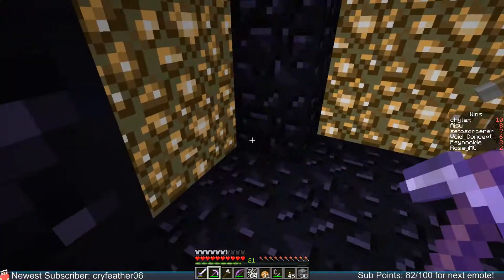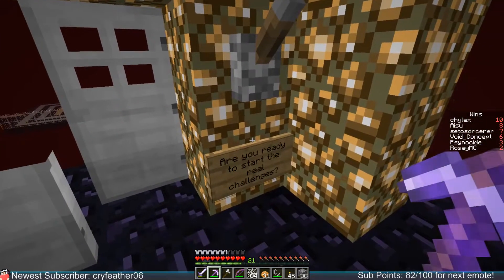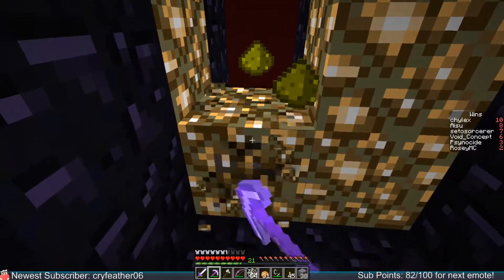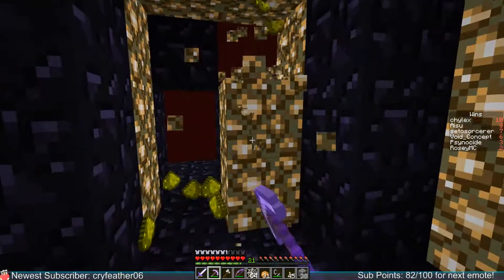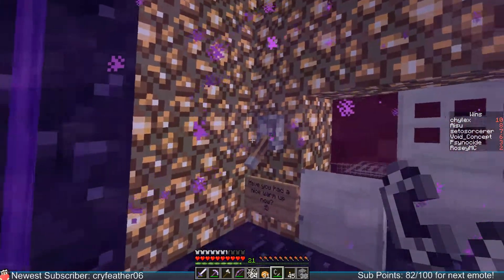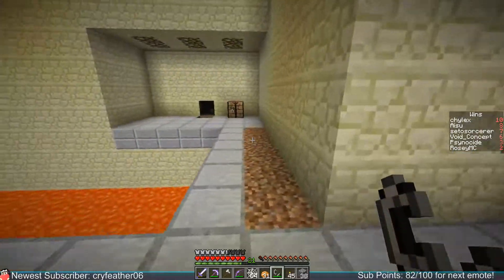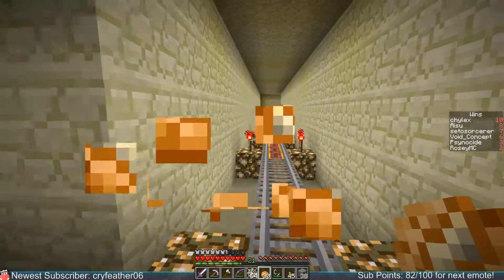Ooh, what's this? Have you had a nice warm up now? Are you ready to start the real challenge? What the hell is with the levers though — was that supposed to come through this entrance? I think the doors were messed up. Wait, I just thought of something — what if I do this? Because I could make another portal. I wonder if this leads anywhere useful or if it just breaks the game.